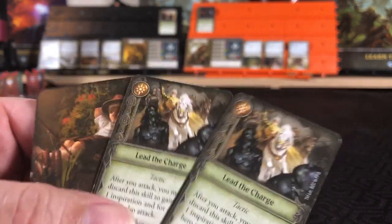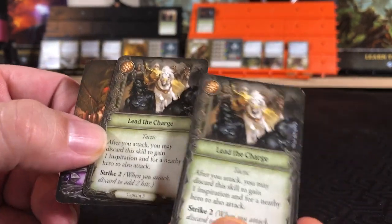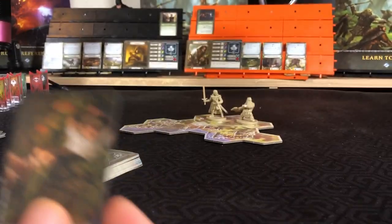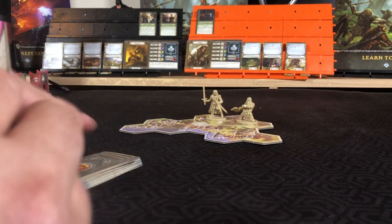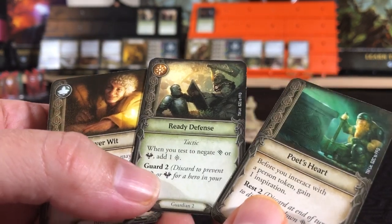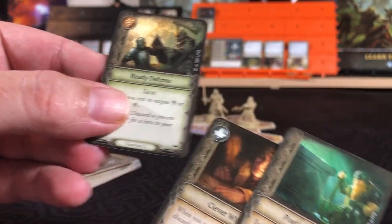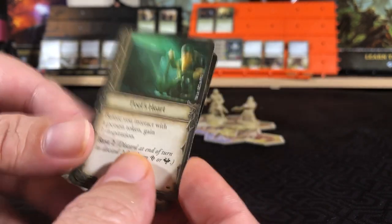First, Aragorn. We have a little laziness and two Lead the Charges, so we will put one on top of the deck, prep the other Lead the Charge, and put Laziness on the bottom. For Gimli, we have Ready Defense, Poet's Heart, and Clever Wit. Ready Defense is great for preventing damage, so we will prep that and put the other two on the bottom of our deck.